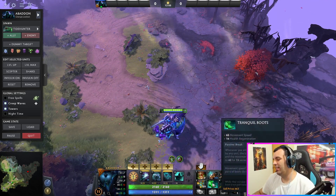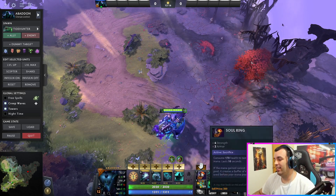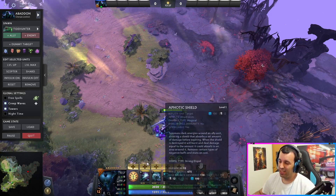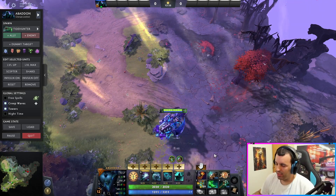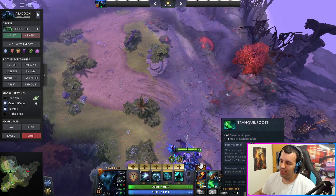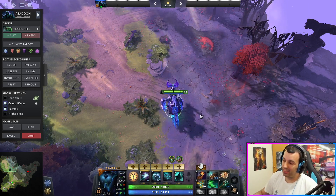Let's start with the build. Boots — why Tranquil Boots? Because usually I go on the lane with something like Sol Ring, which takes your health in exchange for mana, so that drains your health. Mist Coil also deals damage to you as well. Add to that double harassment on the lane from enemy heroes, and you can see how your health goes down pretty quickly. You're playing support, you still need to be able to cast, you may run out of mana, you don't want to buy so many mangoes. Sol Ring with Tranquil Boots — when you take a lot of damage and your health goes down, just go back, regenerate, and come back.